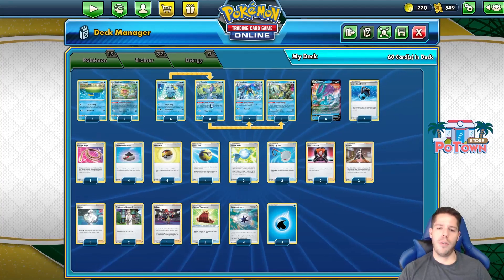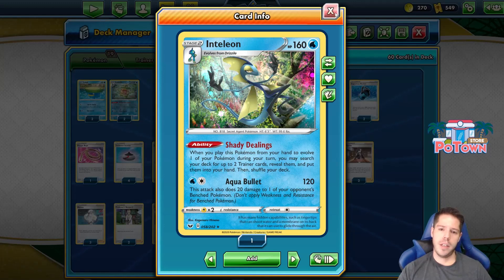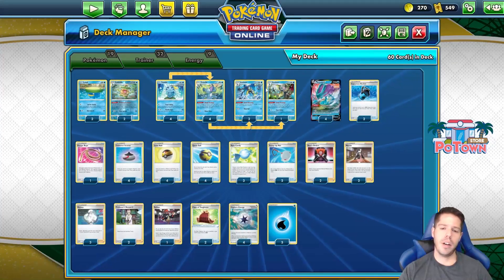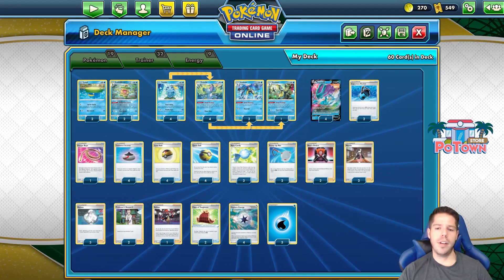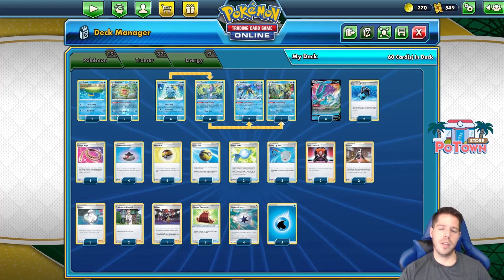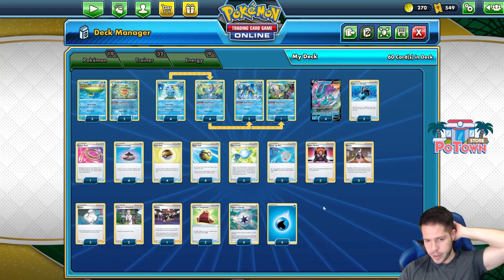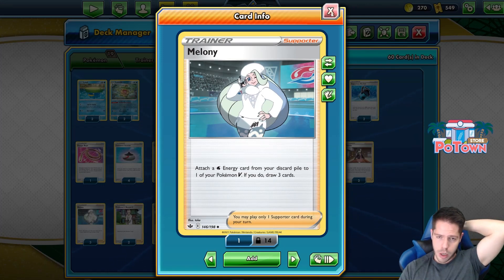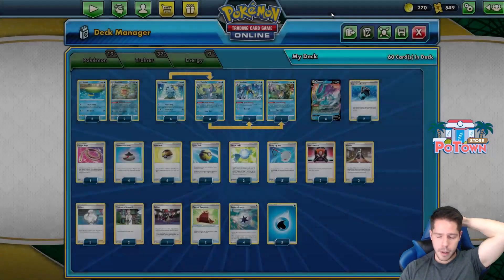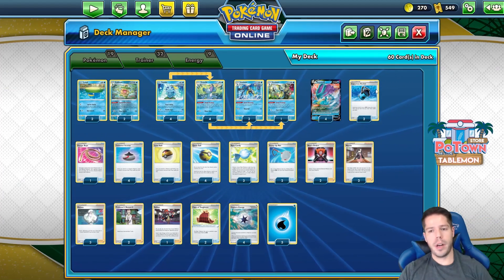Now we do have the fuller 4-4-2-1 Inteleon lineup. Like I keep mentioning, I would love to have an extra Sword and Shield Inteleon in here, but I can understand why it isn't - mainly because of space constraints. But we do get the Shady Dealings of Drizzile and Inteleon for consistency purposes. We also rely on Melanie to attach a Water Energy card from your hand to one of our Pokemon V, and if we do, we draw three cards. This is a very nice anti-Crushing Hammer card, so very important to have access to it. And we have Capacious Bucket to search for Water Energies.